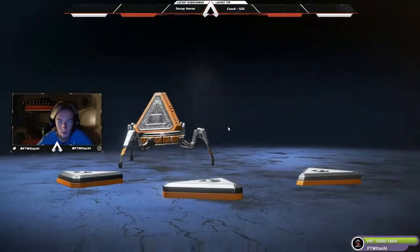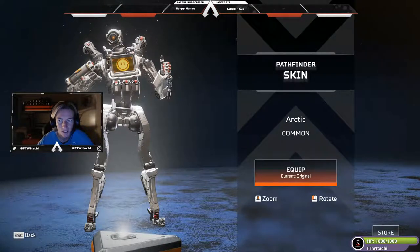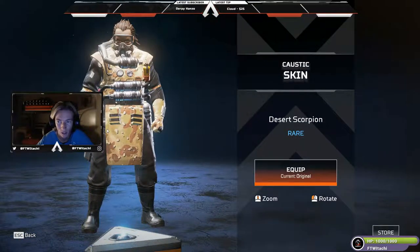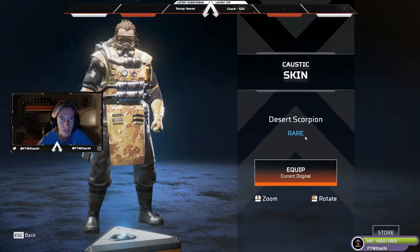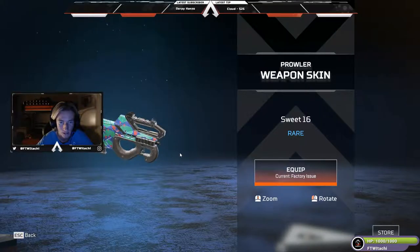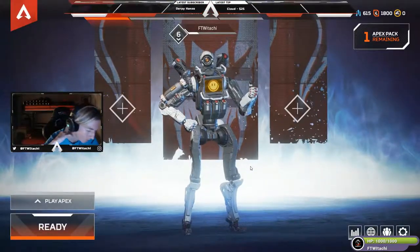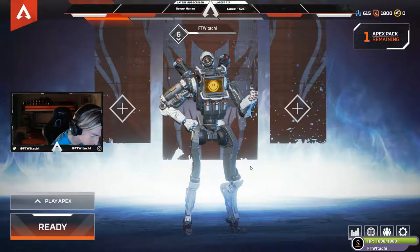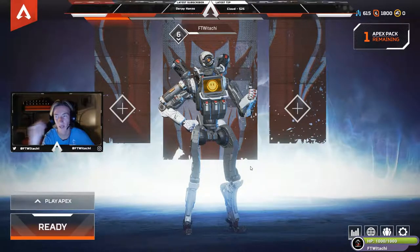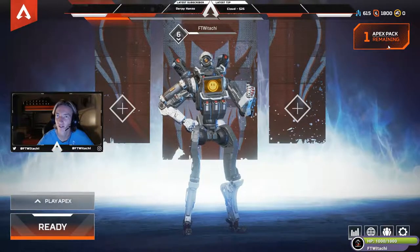Double blue and a white — what do we got cooking here? We got our first two legend skins: a skin for Pathfinder called Arctic, which is actually really nice, and a skin for Caustic called Desert Scorpion, which is pretty cool as well. We can also preview the weapon skin Sweet 16 for the Prowler — it's okay, I'll equip that. And just to address the chat: I just got my first dub in Apex, so you've been missing out!